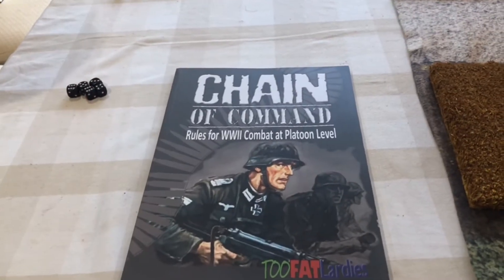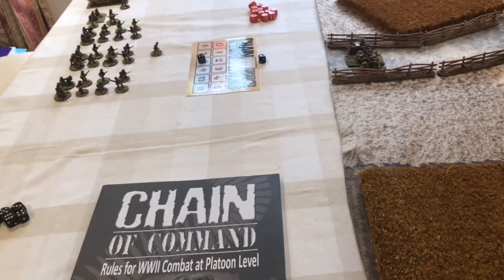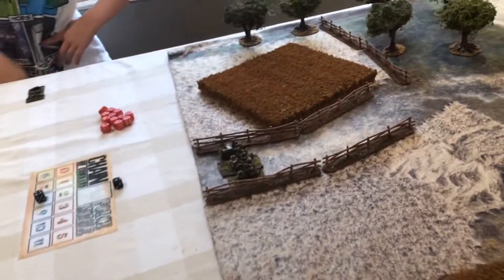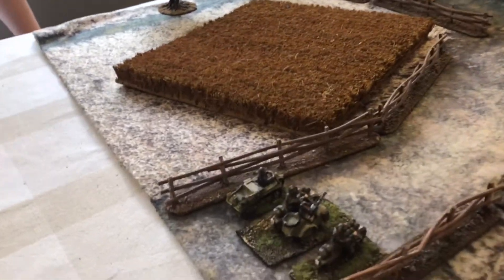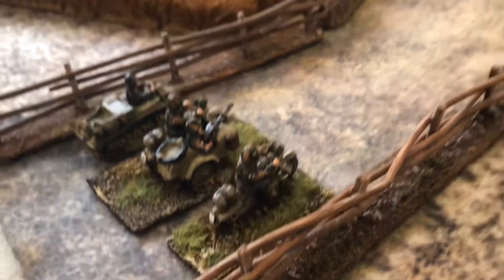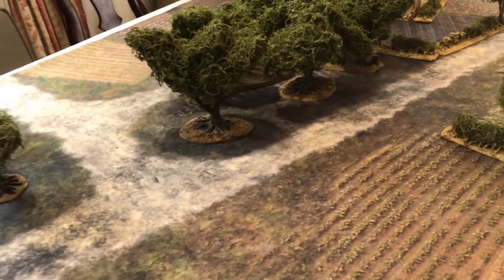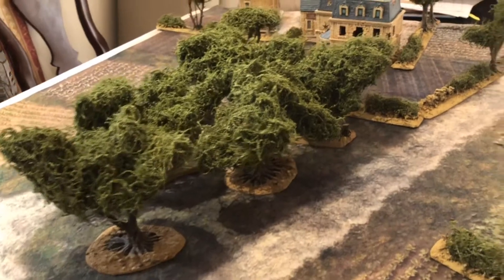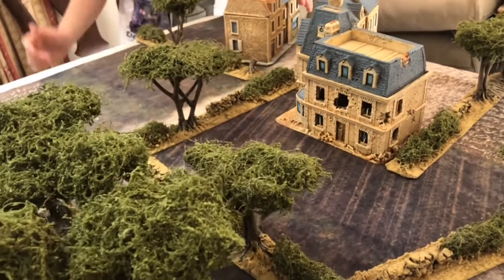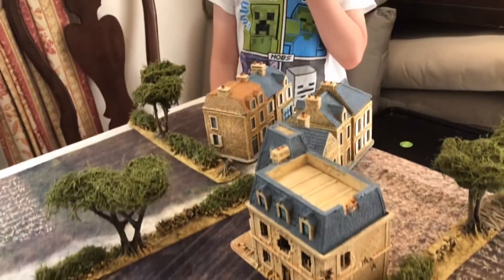Welcome to our second game of Chain of Command. We've got the German 21st Panzer continuing their advance. They won their successful scouting mission yesterday and are now probing the edge of Ranville. On the table we can see our patrol markers for the patrol phase — some German motorcycles as our proxies. Looking down the table you can see the road going towards Ranville where it splits in two, past a piece of woodland and some hedgelines, and then Ranville itself with a major house inside some walled fields and then the edge of the town.